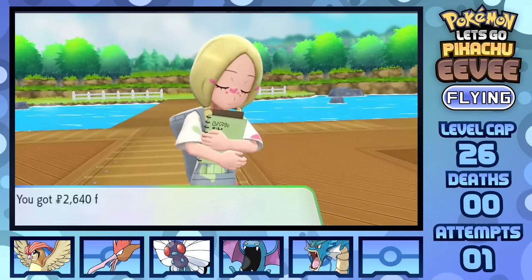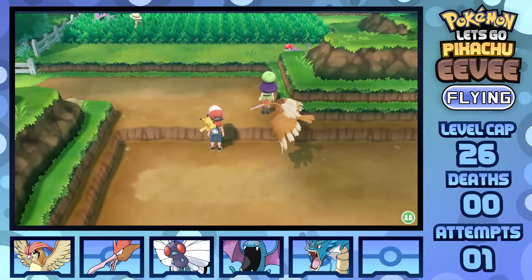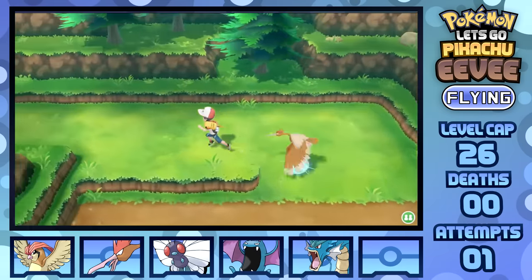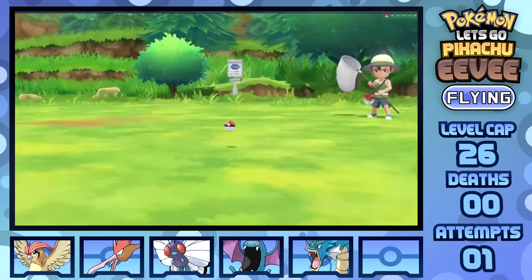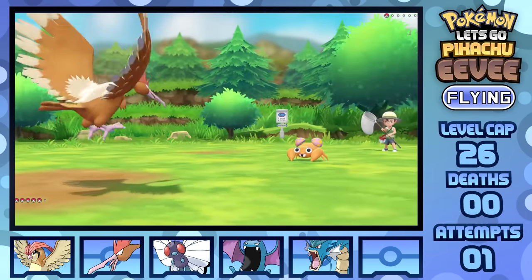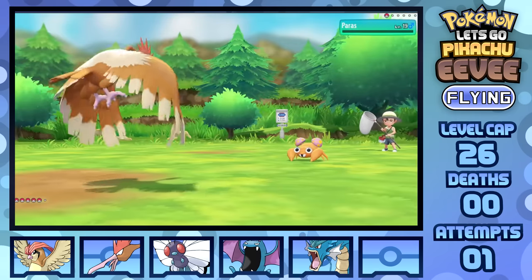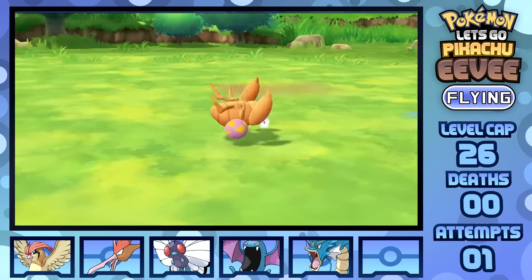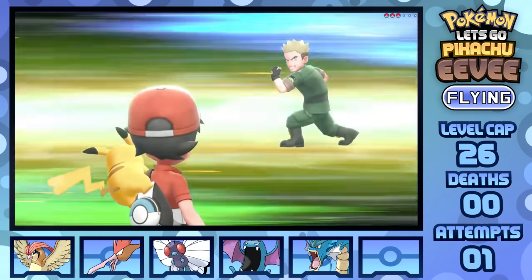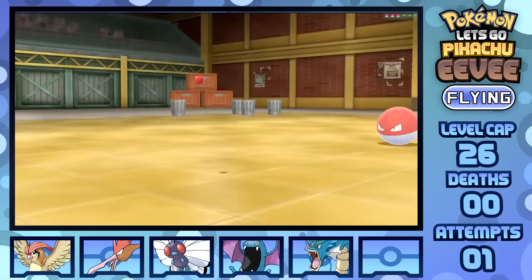Before Surge, I figured I'd run out to Route 9 and clear out their trainers, considering we can and need the levels, though I'm still kinda sad there are no new encounters. If I could make it through Rock Tunnel, I could theoretically gain access to Lavender Town, Celadon City, and others where I could get the TMs for Roost and Waterfall — very important for my team. We'll just have to wait until after Surge to do so, but at least for now I have a strategy that should keep me alive with just enough luck.